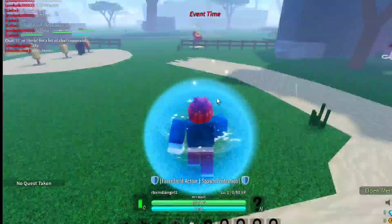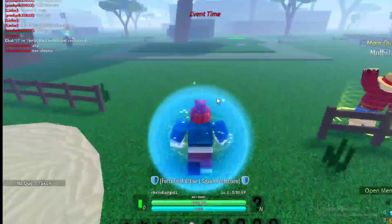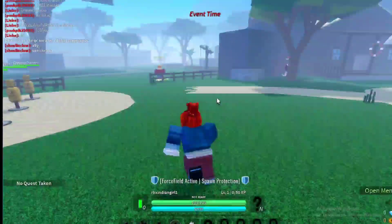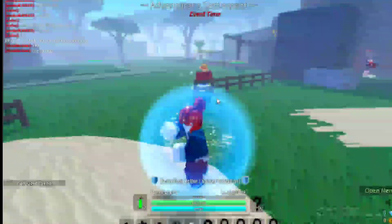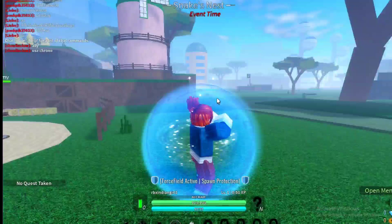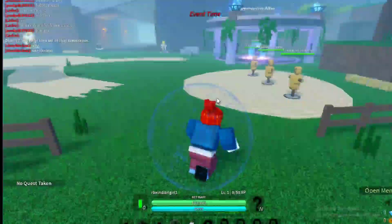Hello guys, welcome back to my channel. In this video I am going to show you all the working codes of Anime Story. This game has a lot of codes right now, and the codes will give you gems. Gems are used to redeem some powers and they are very useful.